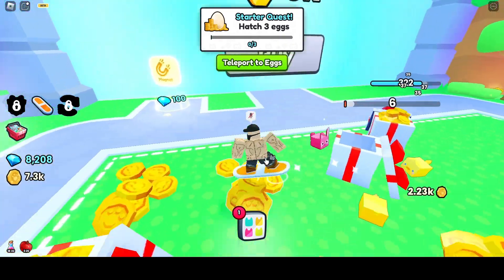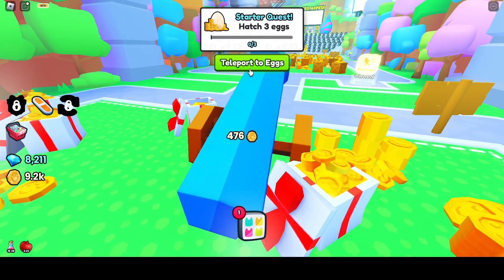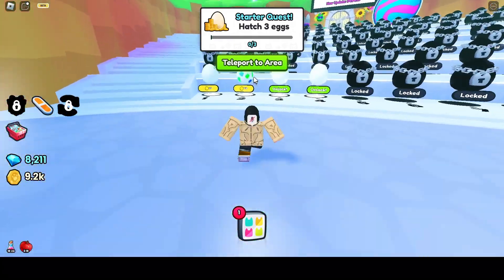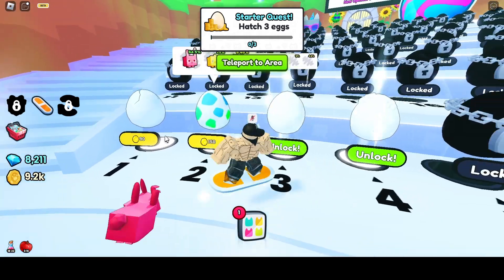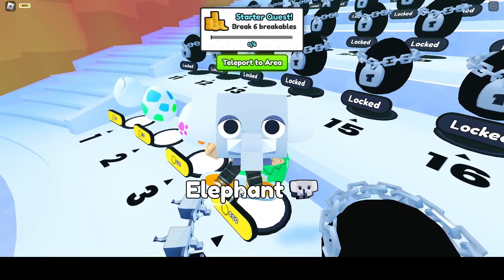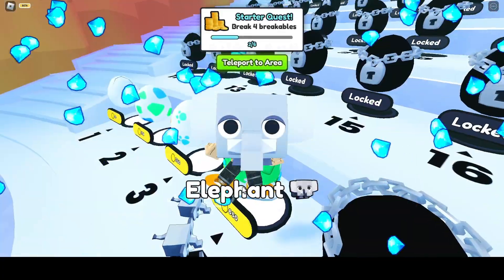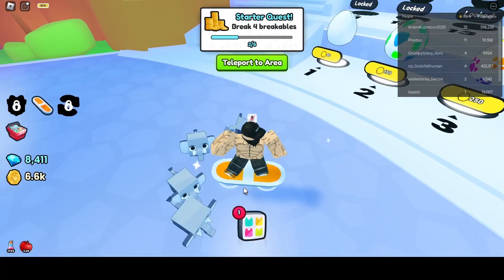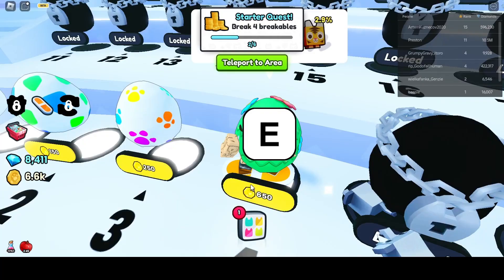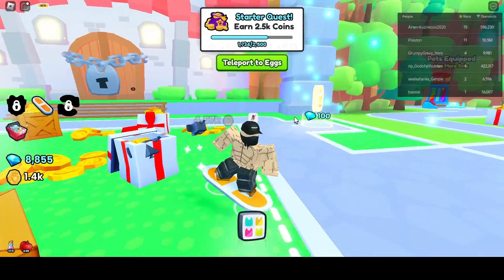All right, hatch three eggs. Teleport to eggs. Dude, elephants! Let's get a parrot. Good thing it automatically equips the best pets.